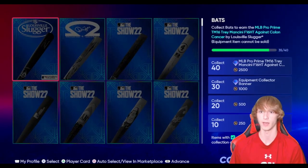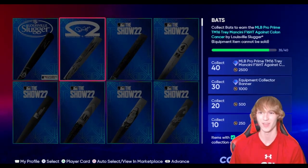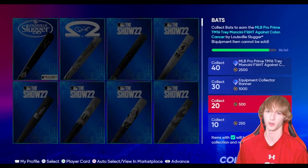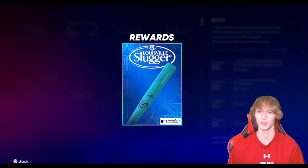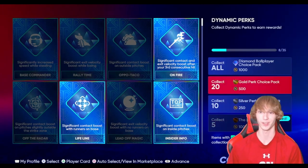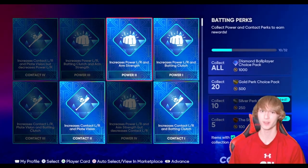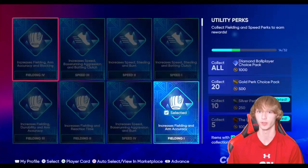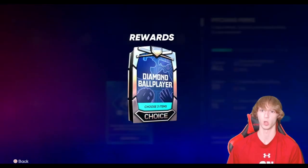These you guys will more than likely have a ton of. I have 30 bats on me right now — I can get this Equipment Collector banner and 1,000 stubs plus another 500 and 250. Eventually you guys can go ahead and get a sweet bat as well for collecting 40. Also, if you collect all the perks, you guys can go ahead and get Diamond Ballplayer packs, which are pretty freaking huge — they can make you a lot of stubs. You do have to collect every single one unfortunately, but it's a crap ton of stubs. If you guys do end up having all of these, a Diamond Ballplayer pack is pretty sweet.